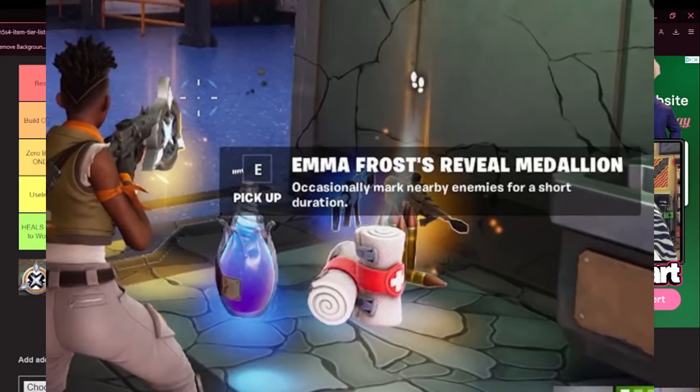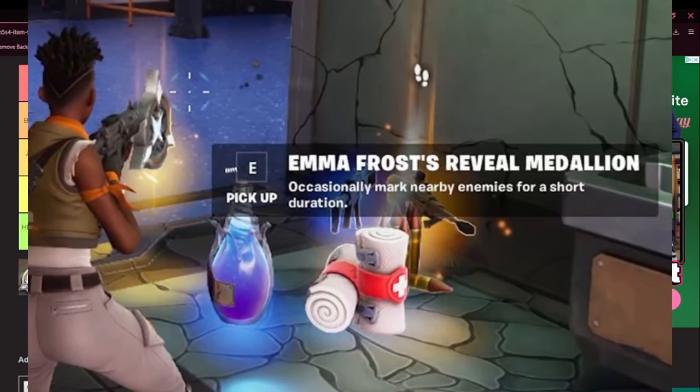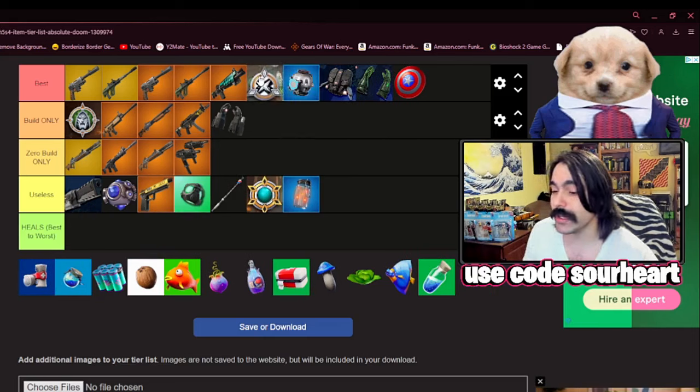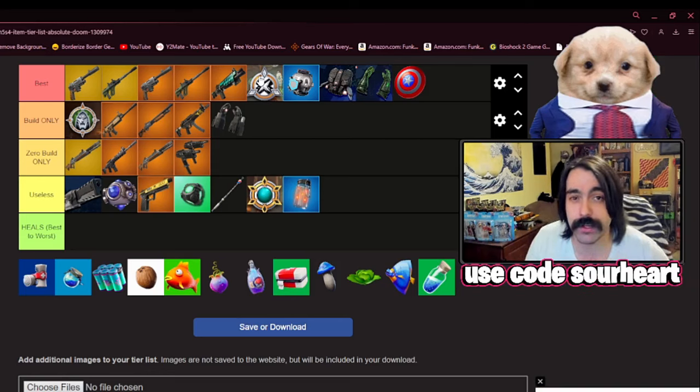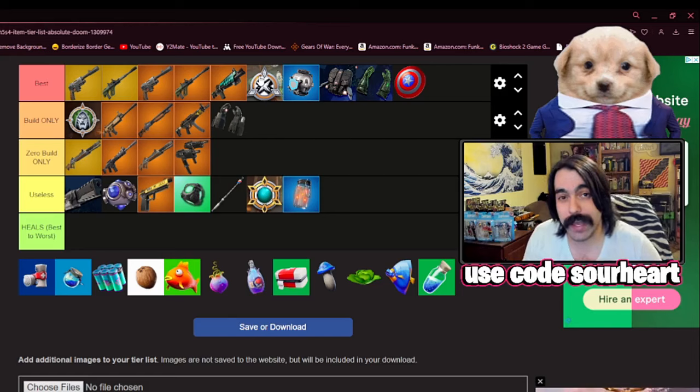Much more important universally, I think, is Emma Frost's coin, because this gives you radar. The recon effect of this medallion is so damn important — it can make or break your games. It gives you such a huge advantage in the endgame circles, especially if there are buildings involved. You're essentially granted ESP, so this is the coin I would lock in every game if I can, especially if you're a competitive-minded player.